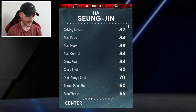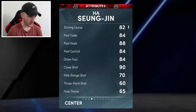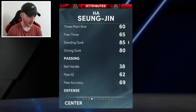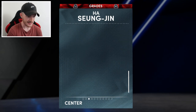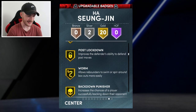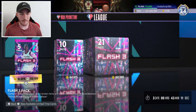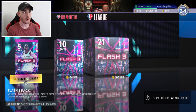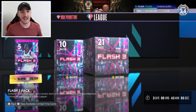We got the big boy right here who is 7'3" - what can he even do? He can't shoot, but he's tall. He's solid in the post. Rebounding at 90, interior defense 90 as expected. 20 gold badges, rim protector - he will be a good solid budget big man for sure. That's gonna wrap up this pack opening.